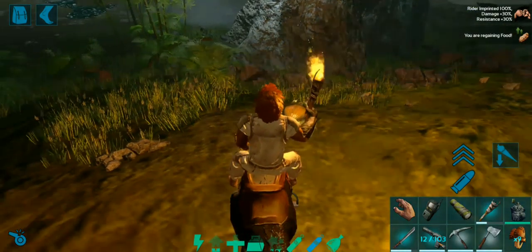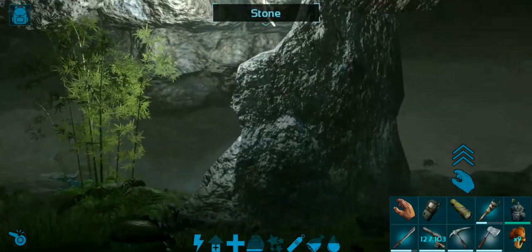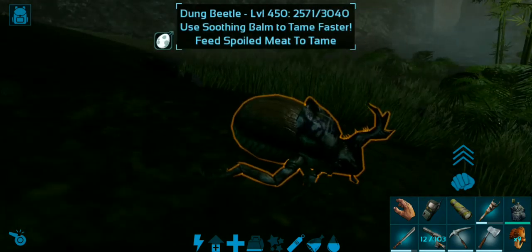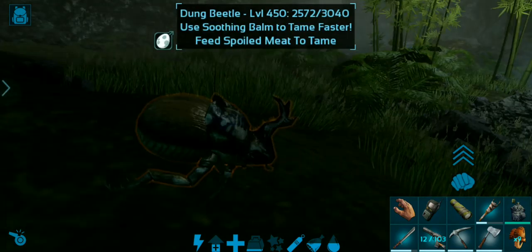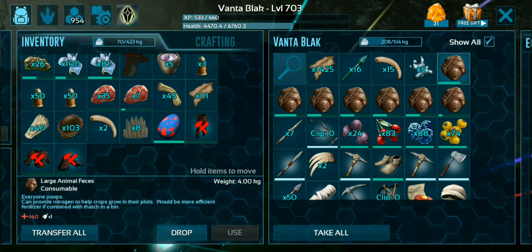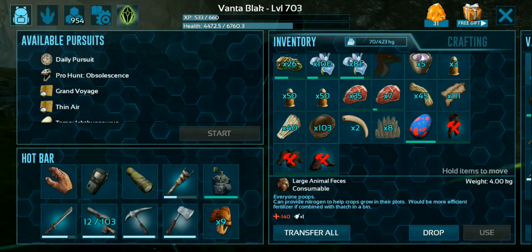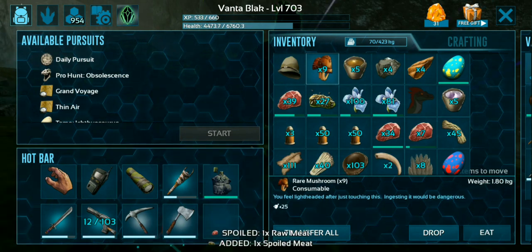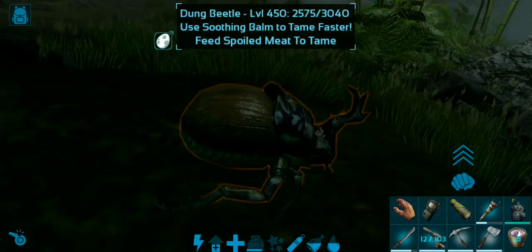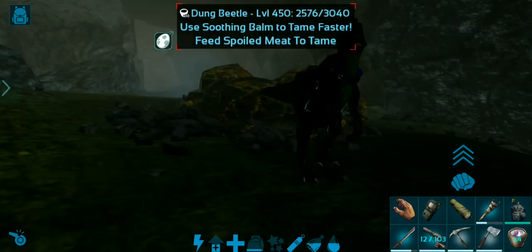If you use the composting bin and you don't want to tame up a dung beetle, you can just go ahead and use the compost bin — but this guy is much more effective than a compost bin, as I'll show you later on. You can use large animal feces to tame these guys; massive animal feces can't be used, and those are only dropped by the Titanosaur.